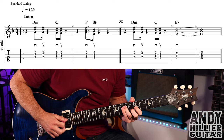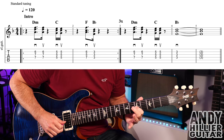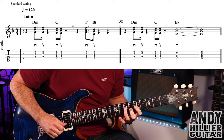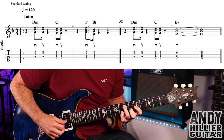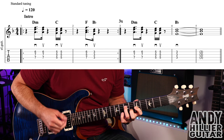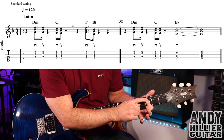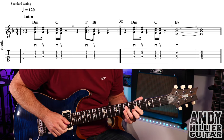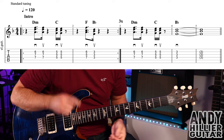Into bar 2, and we've got an F chord, which is your first finger on G5, second finger on B6, and third finger on D7 — so D7, G5 and B6. One hit on that down, and then we're going to do a Bb chord with your first finger flat across the D, G, and the B strings at the 3rd fret. So from the F to the Bb — quite a quick jump there.